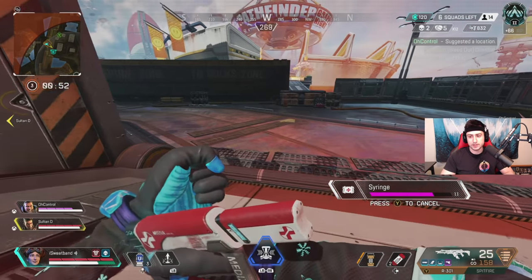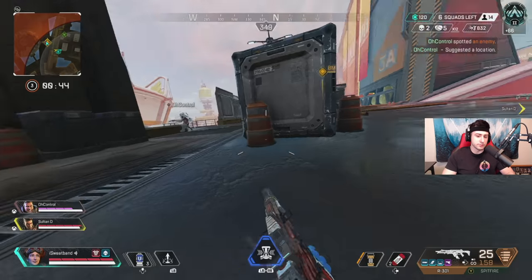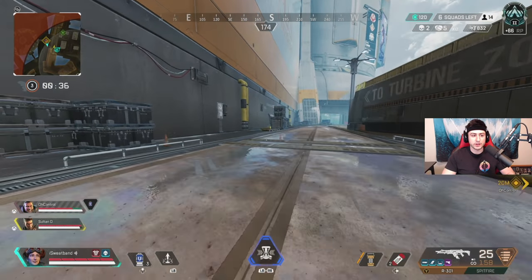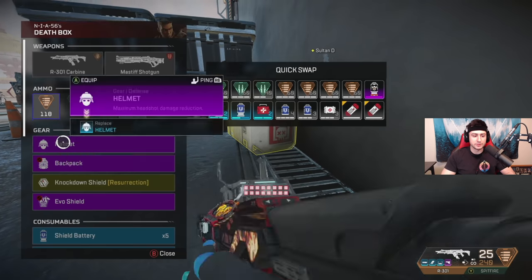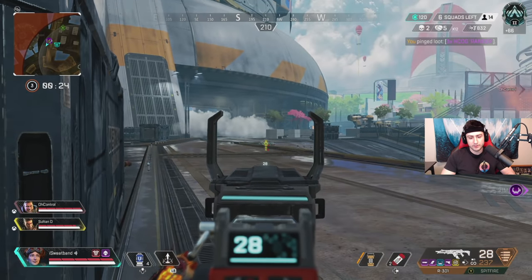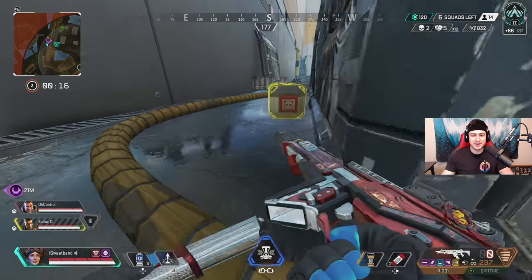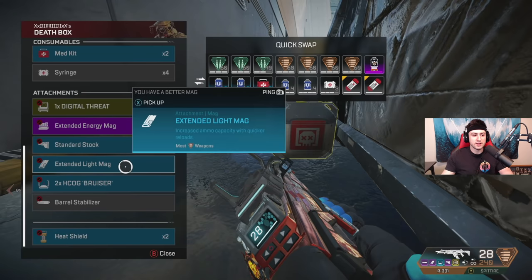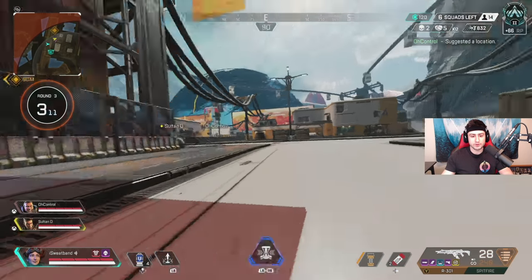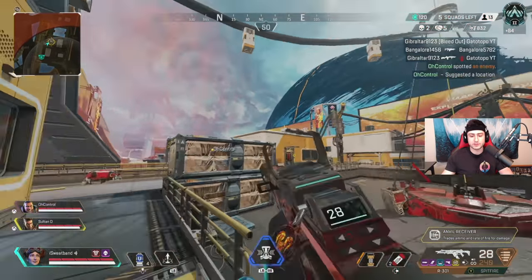I'm making sure the other team isn't on us. Control spots an Octane getting out of the scene quickly, so we can loot these boxes fast. I tell Control to watch over me while I loot — it's always better to have somebody looking over you than just going for boxes and getting melted. I wanted to destroy that jump pad so they couldn't push us later. We actually hear a res happening nearby, so we push right over — they're resing directly on us, which could be some easy RP.